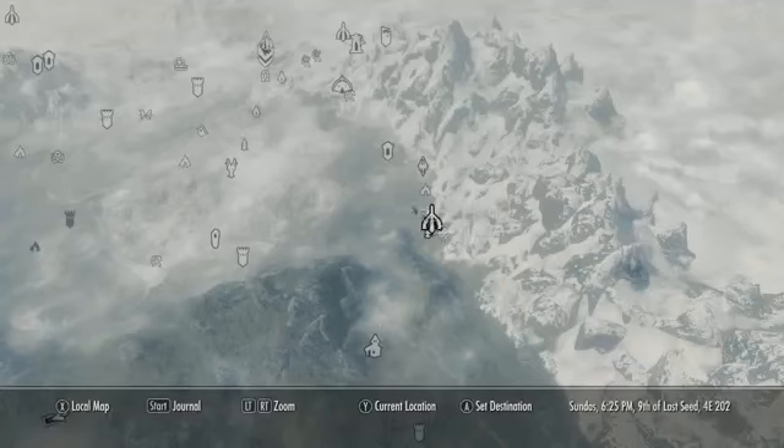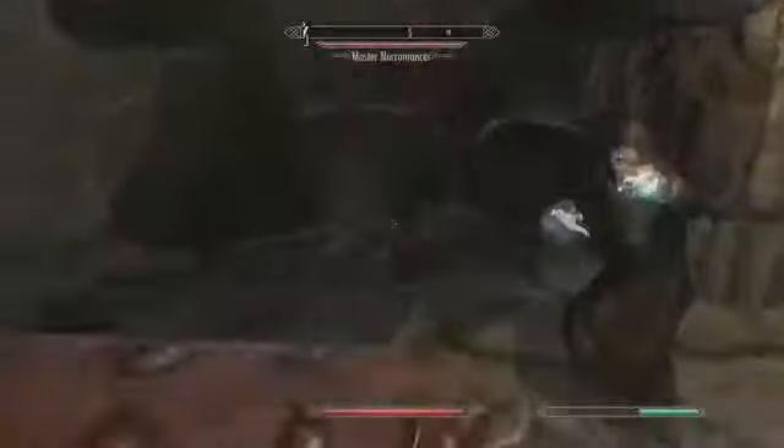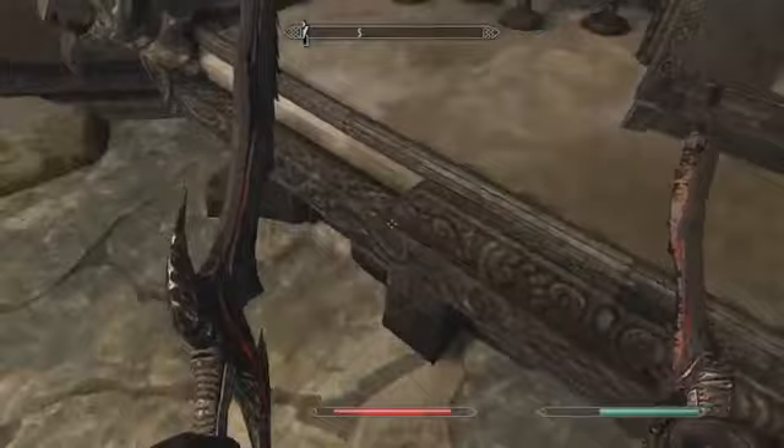For the next gem, go to Ansilvund. You're going to have to make your way through this extremely hard dungeon, but eventually you'll get to this guy. Just take him out, and then on this table there will be an unusual gem.